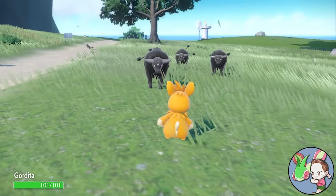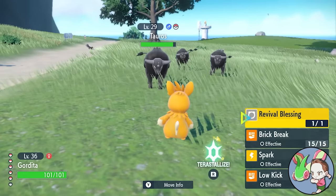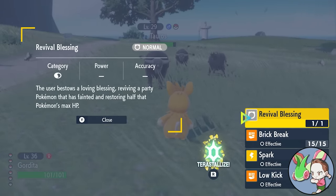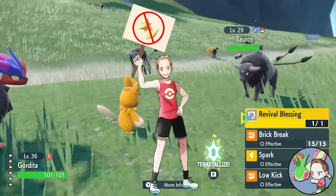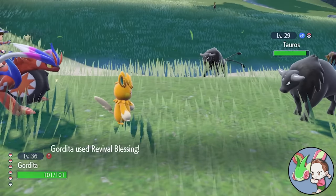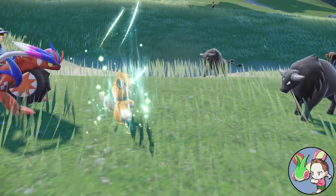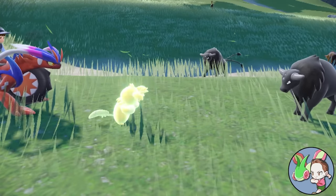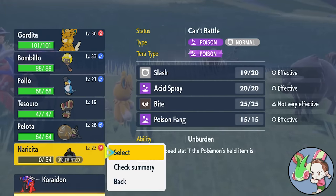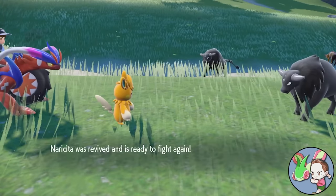In Generation 9, a new move called Revival Blessing was introduced, which can be used to revive a fallen ally. Personally, I would never allow this move to be used in the Nuzlocke, the same way that I don't allow myself to use revives — Pokemon are dead as soon as they faint, not at the end of the battle. If you do want to use a Revival Blessing clause to give yourself a little more leeway, then as with any other changes to the rules, by all means feel free to do so.